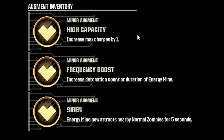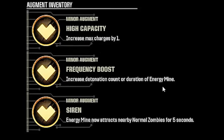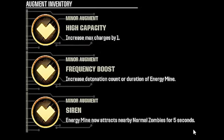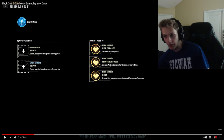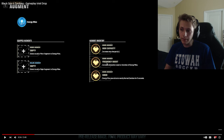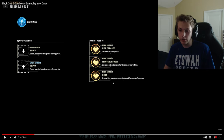Then we have the minor augments. High Capacity increases the max charges of an energy mine by one. Frequency Boost increases detonation count or duration of the energy mine. And Siren — the energy mine now attracts normal zombies for five seconds. I think Frequency Boost is going to be the most used by a landslide, just a flat increase of duration. High Capacity could also be really good if you don't earn energy mine charges very fast, since having two charges may become really clutch. I think Siren is going to be the worst — attracting normal zombies for five seconds when they're already chasing you.